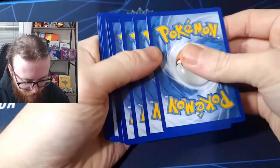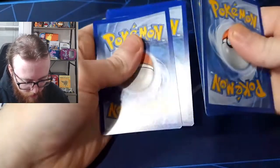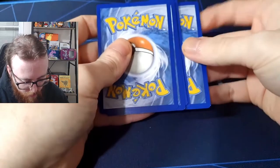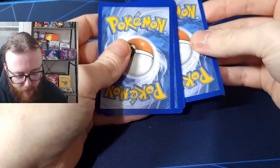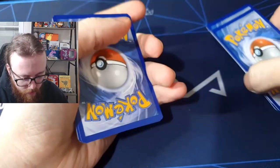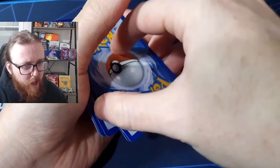Sorry, that was a bit of a sneeze. So for the XY Evolutions pack I believe it's three from the back and then two from the front. Some people can do this with one hand but I can't — I think that's how you do it and then you put those three on top.